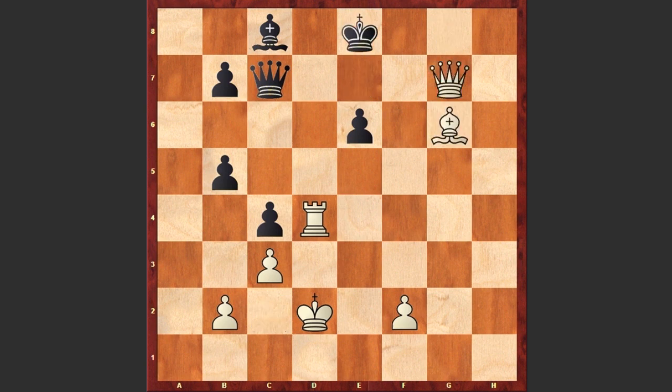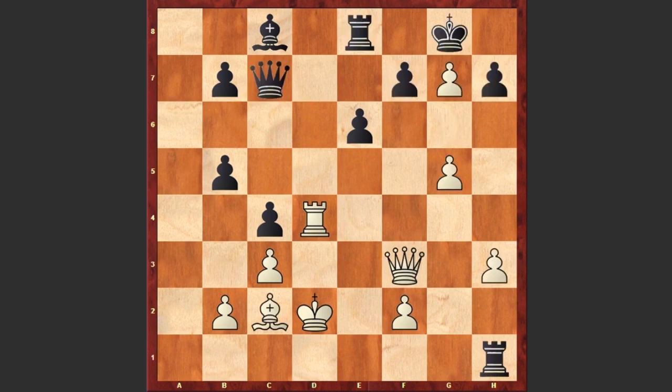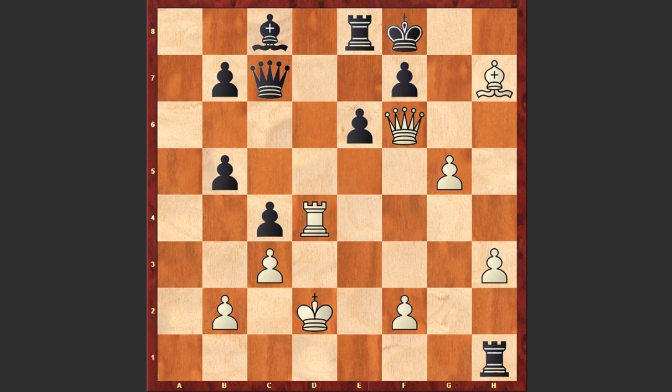But unfortunately, after Rh1, Grishuk played Bxh7 check. Now comes Kxg7, Qf6 check, Kf8 — and Grishuk is just forced to give a perpetual check, his rook down. After Qf6 check the players agreed to a draw. What a beautiful attack by Alexander Grishuk and what a dramatic finish — it's a pity that he didn't find that Qh5 move. Your comments please, and thanks for watching!